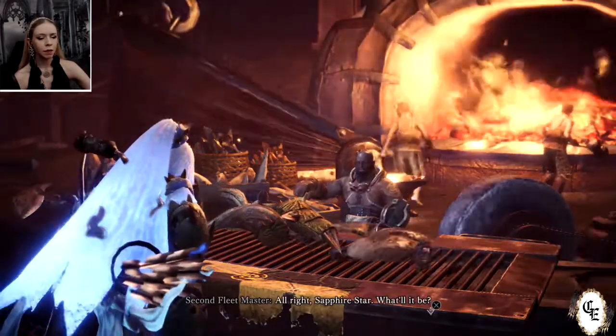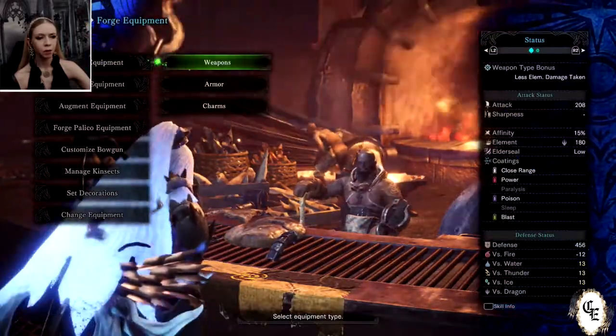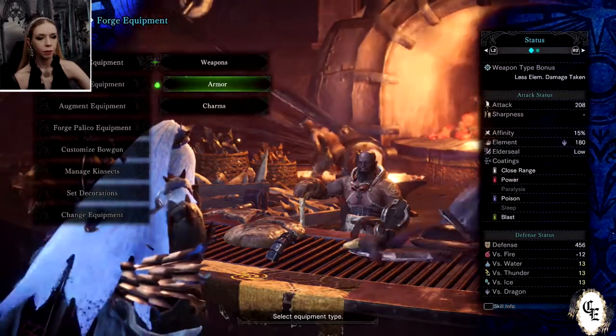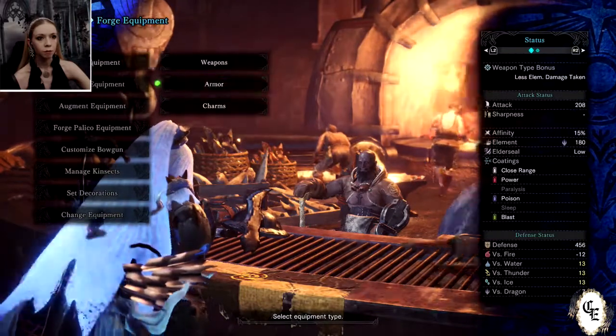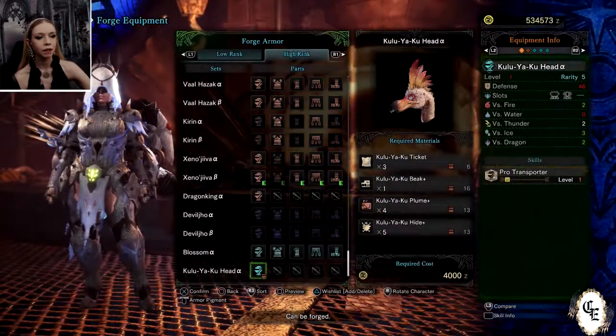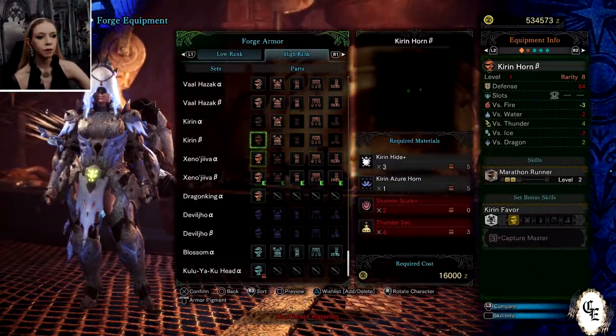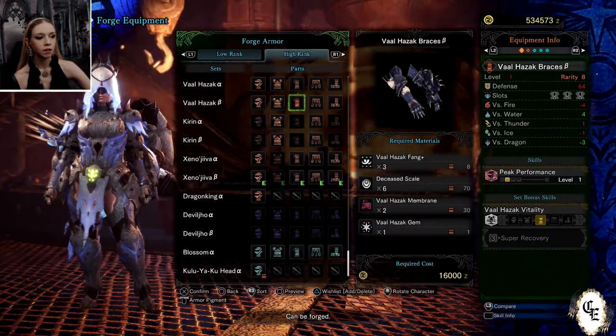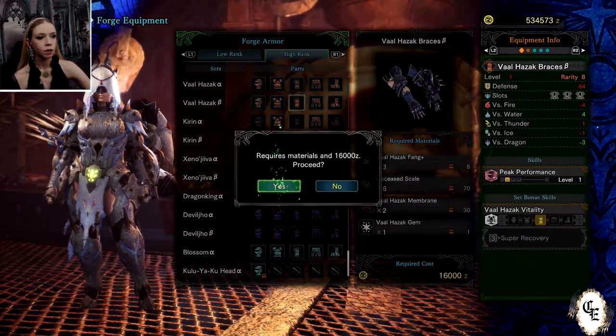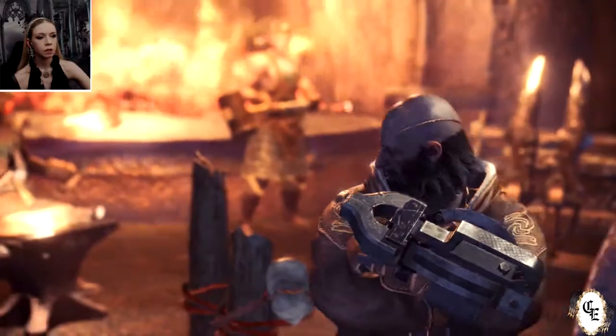You will be pleased to know that as soon as I gave up and decided I would do it off camera, the very first round I did, I got the gem that I needed. Of course he wouldn't give it to me on camera, because Valhazak is a pain in the ass. But this will allow us to craft the Valhazak Beta Gauntlets, which is what we were looking for for our defense build.